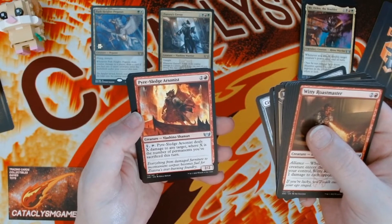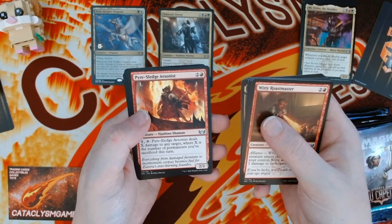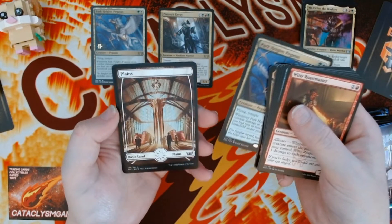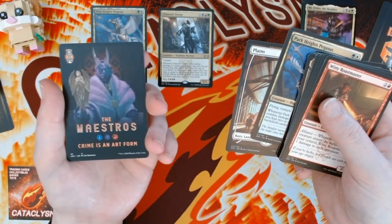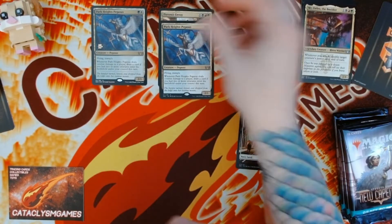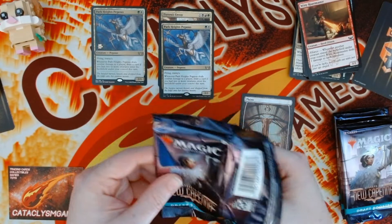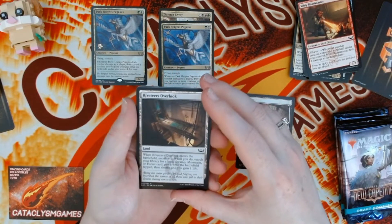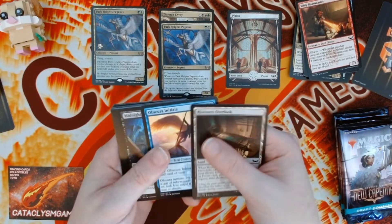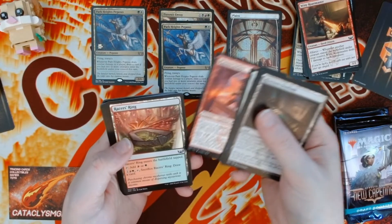Pious Sea Ledge Arsonist — two and a red, Viashino Shaman, two-two. Pay one, tap, deals X damage to any target where X is the number of permanents you sacrifice this turn. All the Viashinos deal damage. Another Pegasus — that's pretty! And a treasure with Maestros. Who will you be picking for pre-release? I think I'm going Riveteers as well — Jund or at least for the first one. A creature with lifelink, flying, deathtouch — when it enters put a plus one counter on target creature.